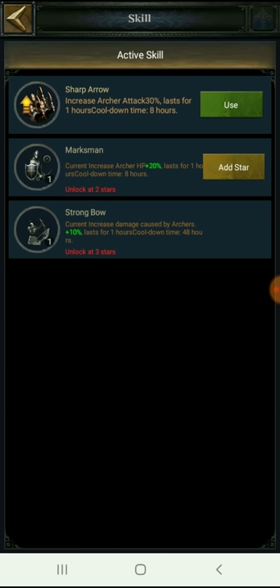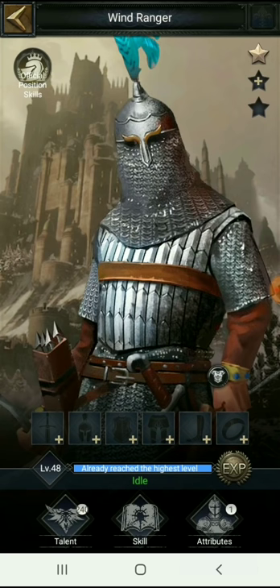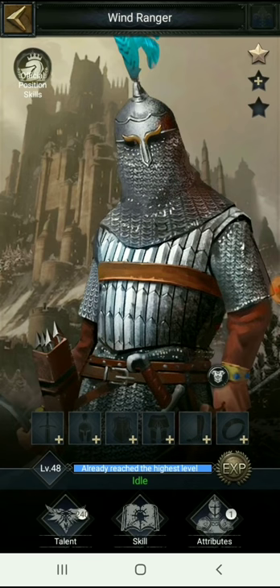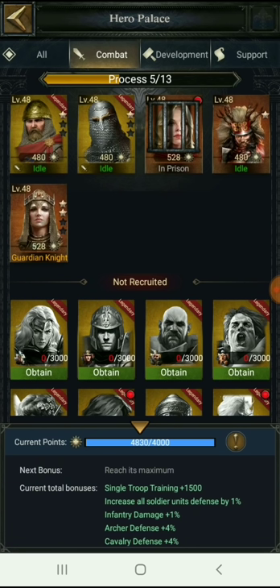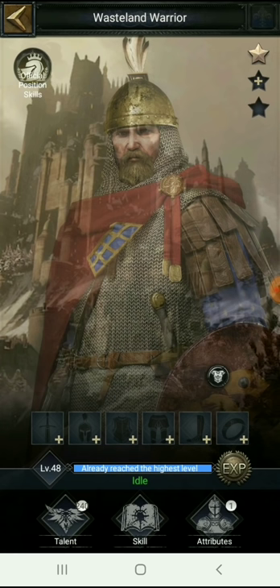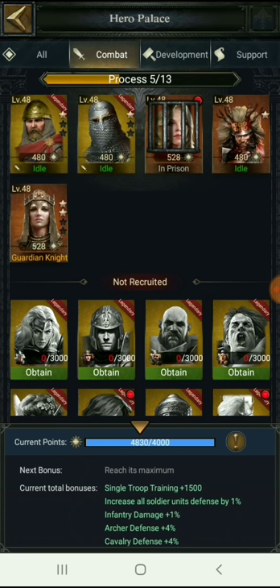This skill applies to any march that goes out, regardless of whether your archer hero is in that march. These skills are gained by recruiting heroes and advancing their stars — Star 2 gives archer HP +20%, Star 3 gives archer damage +10%. That's why players max out stars on their heroes: by maxing those stars, you gain all these buffs to use in very critical or crucial battles.